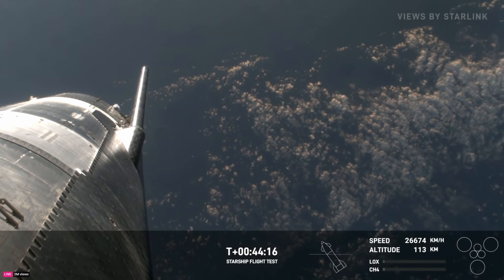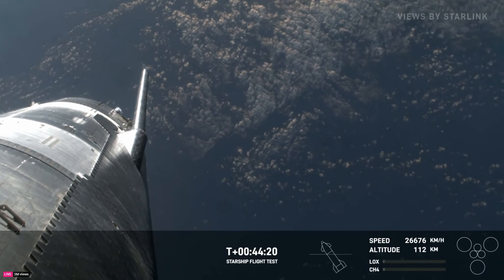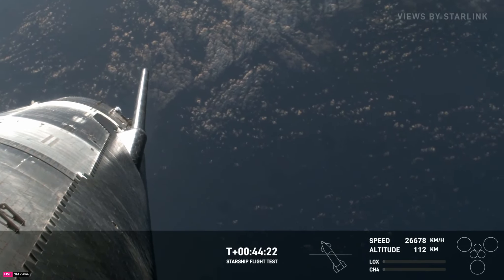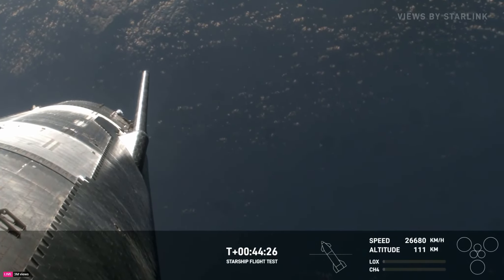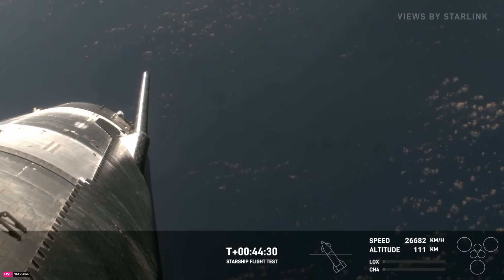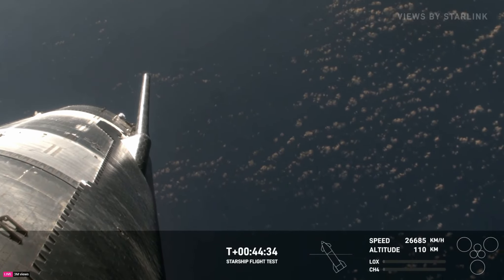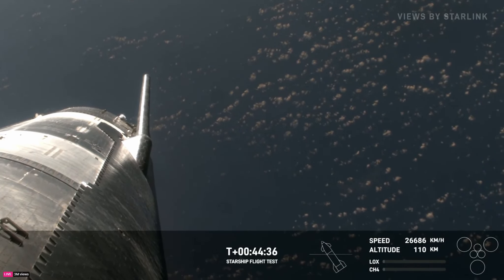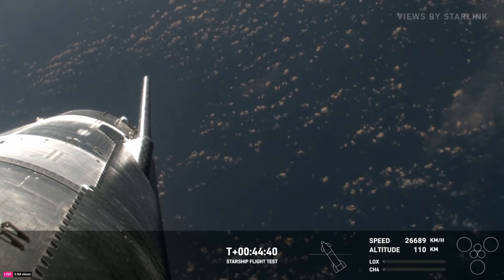These views are going to be through Starlink. This one is in one of the forward flaps looking back. If you see it rotating around, that's because it's embedded in one of those forward flaps. As we start to build up density in the atmosphere, this view is going to move around as the flap does.